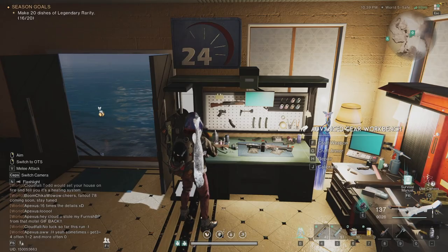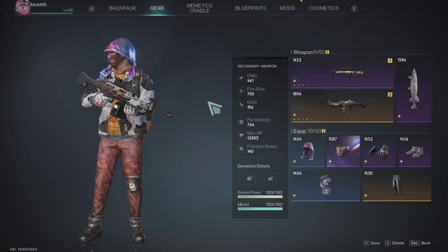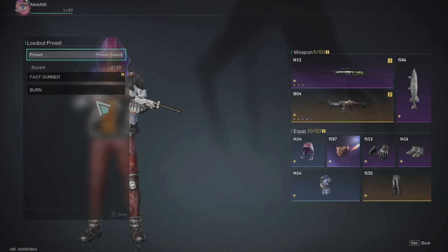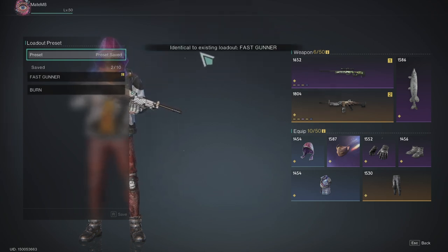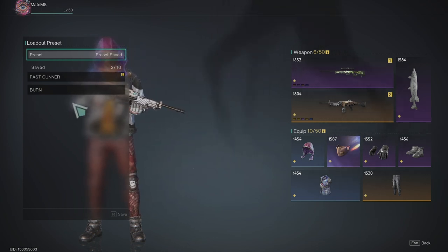First I will show you my two builds. If you press K to open the gear, then press H to open your presets, you can save builds here. If I change something — the gun, the items — I can hold R, and since this is the same identical loadout, if I change something I can save it as a new preset, change the name, and it's going to show here.